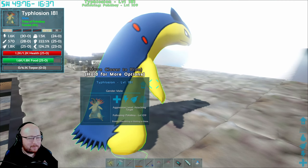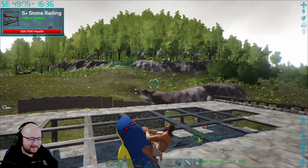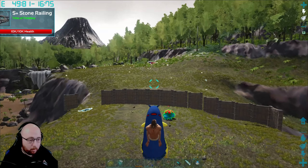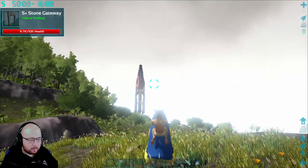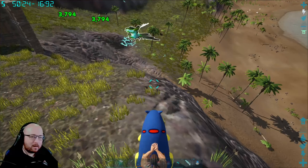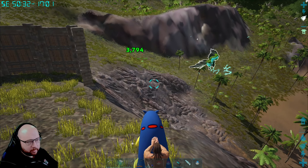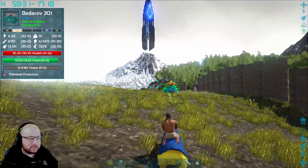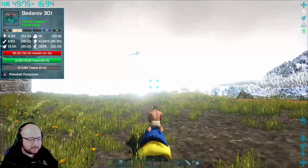Hello, big boy! I can ride you? Oh, that's just funny — what a jump! Big boy's got some moves. Grace, the Alolan Vulpix, is going absolutely ham on the wildlife. She's just running around killing absolutely everything.